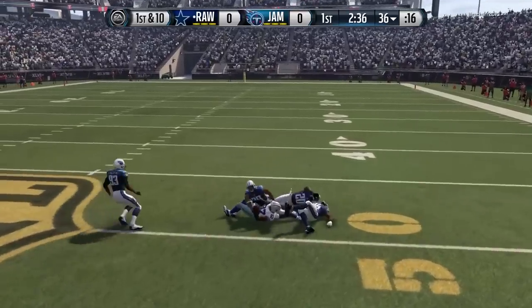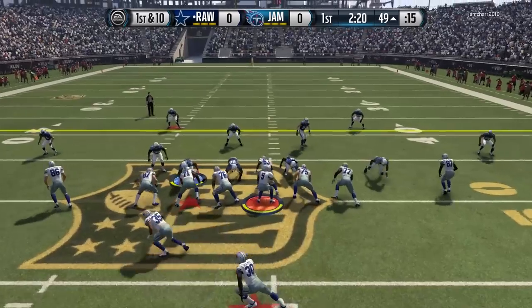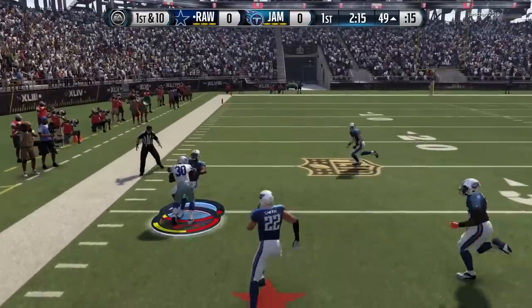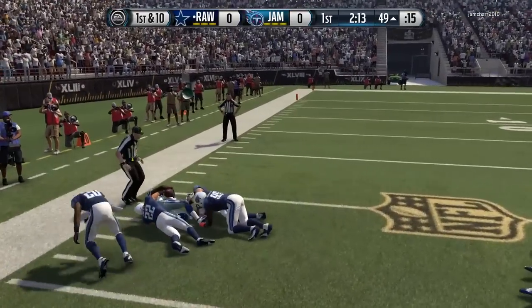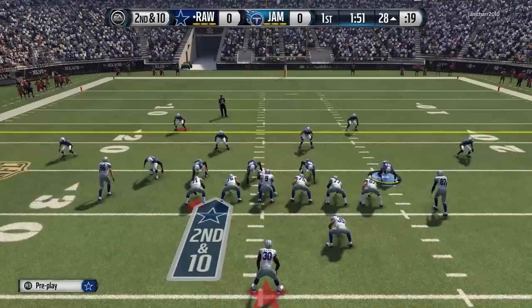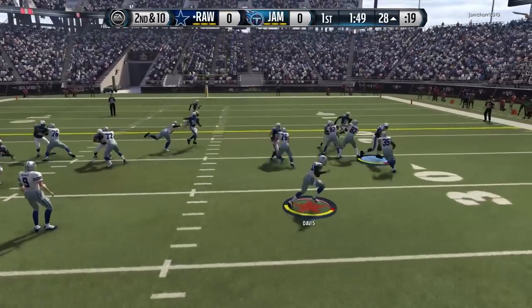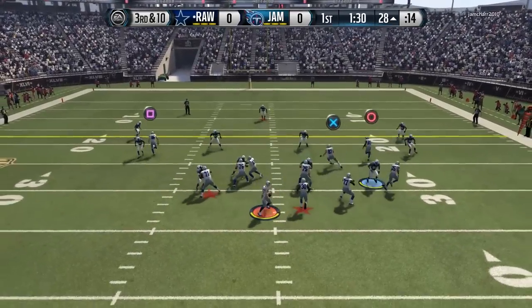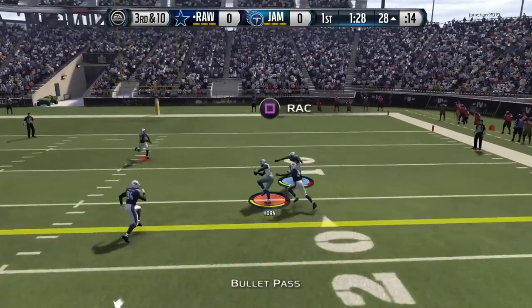Their first play on offense for us — we were patient in the pocket and find an open man. That's Joe Horn; Tony Romo finds him. Now we take off with Terrell Davis off the edge on the quick toss — runs over some guys and gets the first down. Huge 20-yard gain for Terrell Davis on his first play.